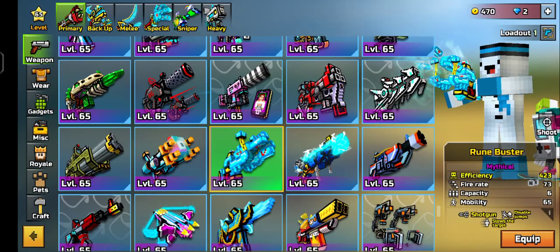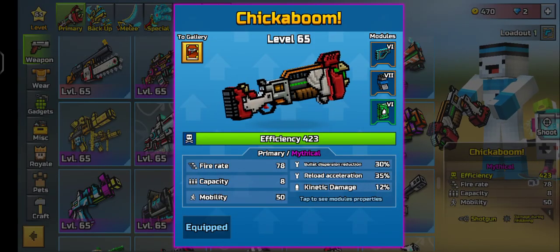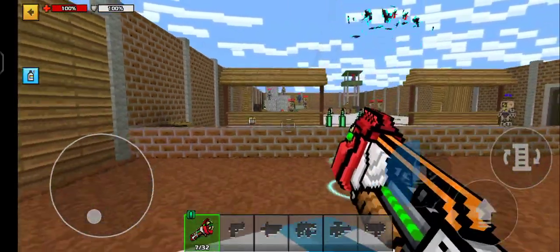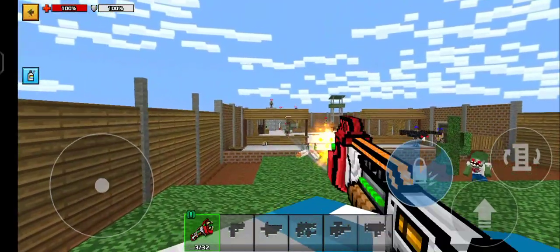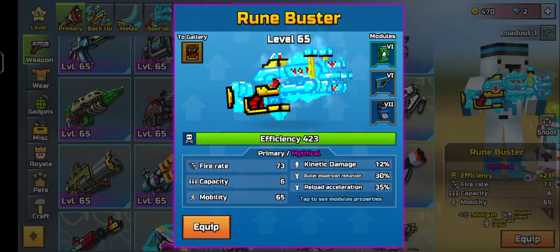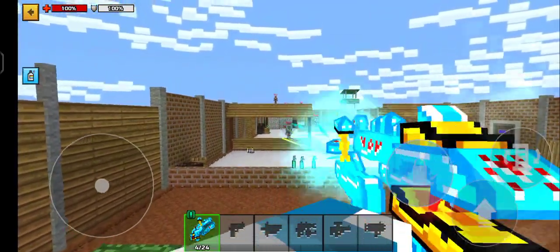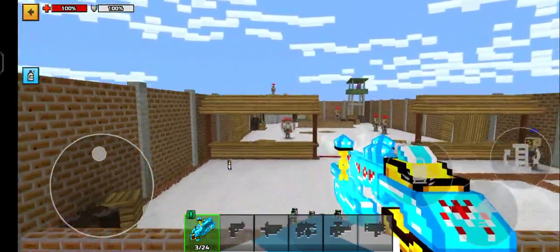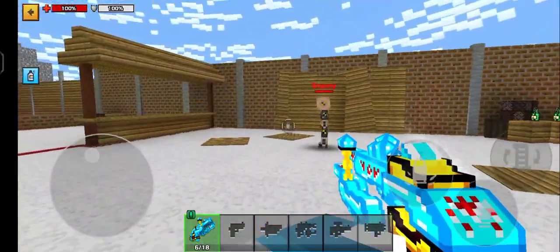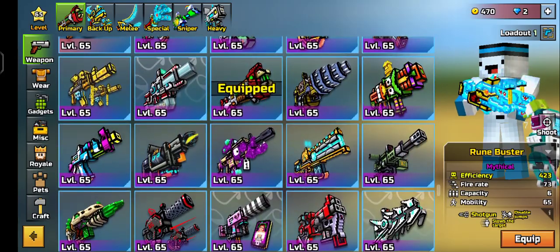The Rune Buster has OP stats and is much better than Chickaboom for damaging. I'll show you guys in the polygon: Chickaboom has more range — further range — and the Rune Buster has a little bit lower range than Chickaboom. But the Rune Buster has ammo restore and really, really good dispersion.